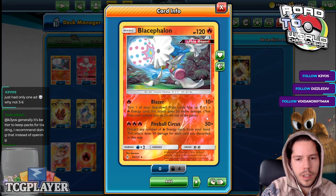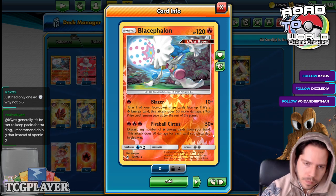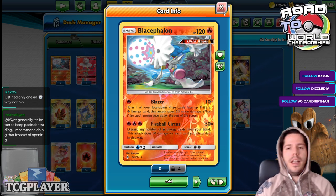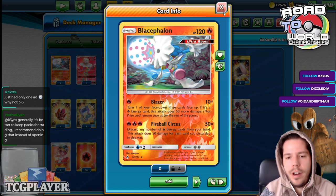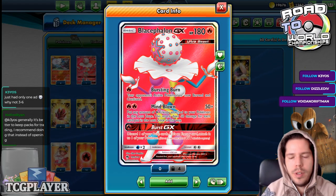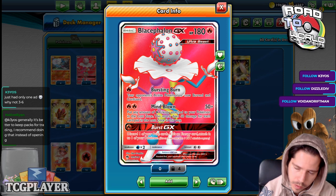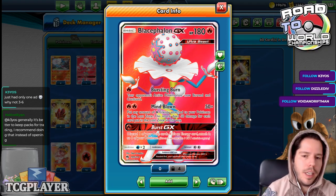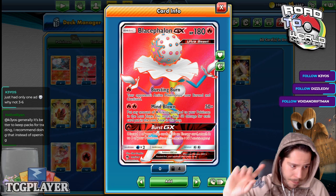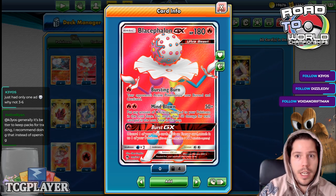We have Baby Blacephalon with Firebolt Circus dealing 50 damage for every fire energy you discard from your hand, and we have four Fire Crystals for that. We have Blazer which deals 10 damage, and afterwards we flip a prize card — if that prize card is a fire energy, we do 50 more damage. We also have Blacephalon GX with Thirsting Burn, Confusion and Burn. Mindblown deals 50 damage times every energy sent to the lost zone. The main reason this guy is here is for Burst GX — for a single fire energy, we get to flip over a prize card and discard it, and it counts as taking a prize.